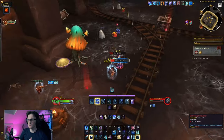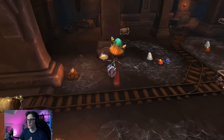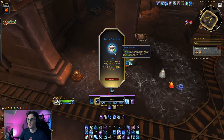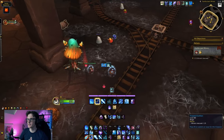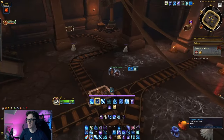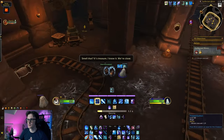We get a treasure — that's a cool looking mushroom. Oh, it's a dead mushroom now. Fungal Footpaths: allows you to double jump, applies Fungal Freshness when you double jump, heals you every one second for 23,000 for 10 seconds. Nice, this is what I'm talking about! Let's save our fellow Earthen.